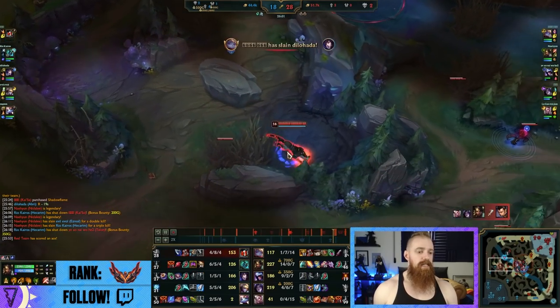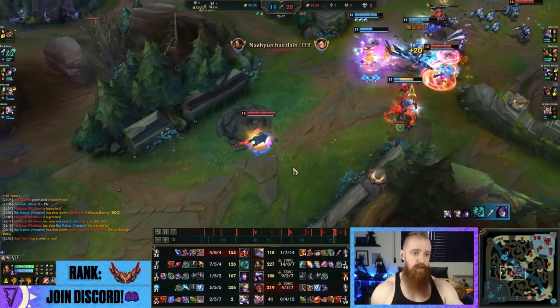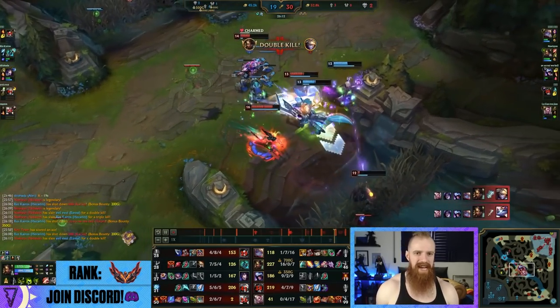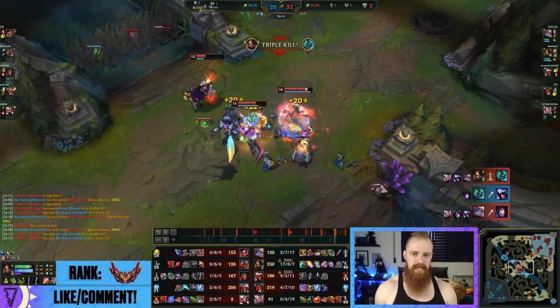The blue team will obviously go in when they see you there. Best thing you can do is look for a good approach angle in that situation: cut from behind, always hit the spear on the carry, make sure they're dead, kill the Yumi with your pounce in the meantime. And now it's just a clean up. Excellent job by the Nidalee there.